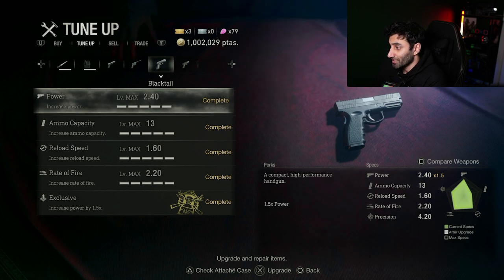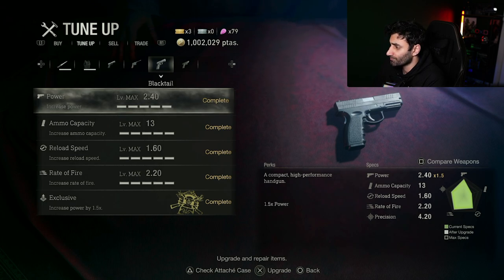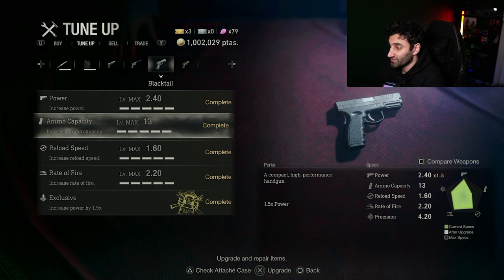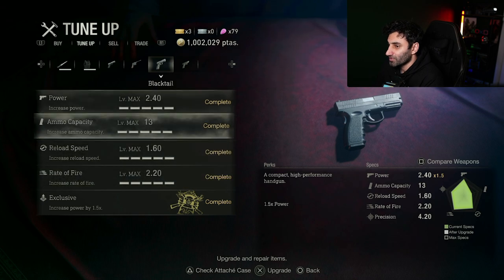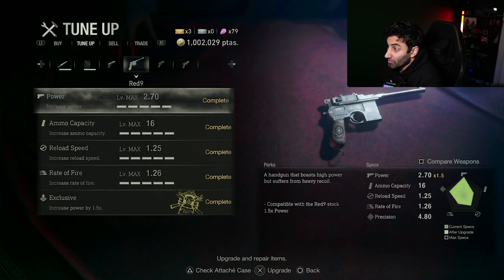First off is probably one of the best all-round guns in the game: the Black Tail. I've got it maxed out including the exclusive upgrade. Its maximum power is 2.40 times 1.5 thanks to the exclusive upgrade. Ammo capacity is probably the weakest point — only 13 bullets where other guns can have 20 plus. Reload speed is a very high 1.6 and rate of fire is 2.2, which is really good. A key advantage is that in your attache case it only takes up four slots, leaving space for ammo, health, and story items.